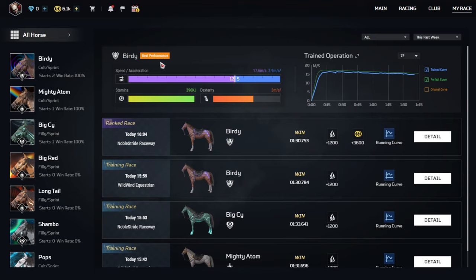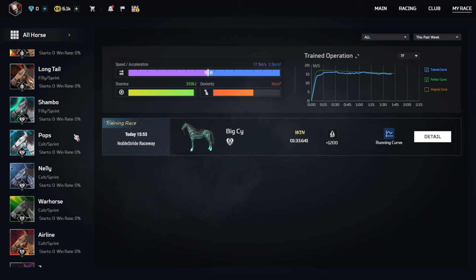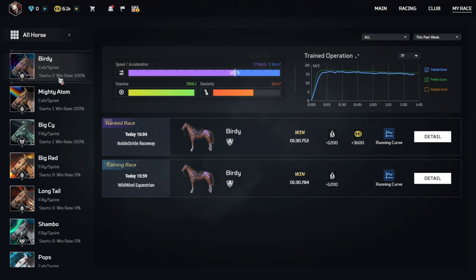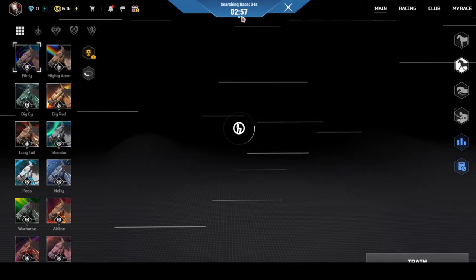So if you go to my race, you can see the trained operation and the different types of analytics, and you can also see the race history. For example, if you were to go to a horse that you've raced before — Mighty Adam, Birdie, Big Psy — you can see the races you did with them. You can also see underneath their name it says Filly or Colt. Colt is a male racehorse and Filly is a female racehorse — because once they become mare or stallion they're usually out of racing. You can see starts and win rate. I don't have a win rate below 100%. Birdie has two starts and the win rate is the percentage of how much they've won.